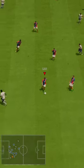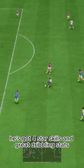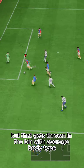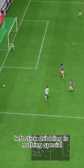U7 by code Zade, 6% off. Dribbling-wise, he's got four-star skills and great dribbling stats, but that gets thrown in the bin with average body type. Left stick dribbling is nothing special.